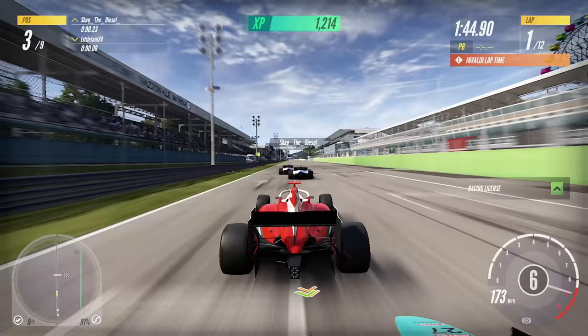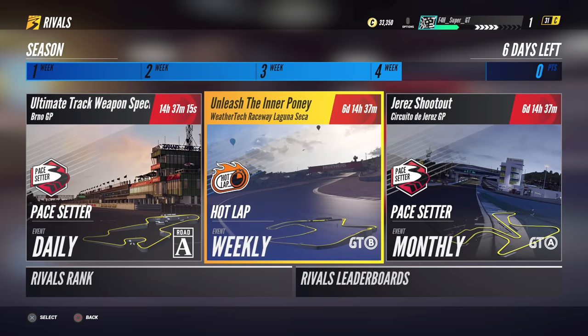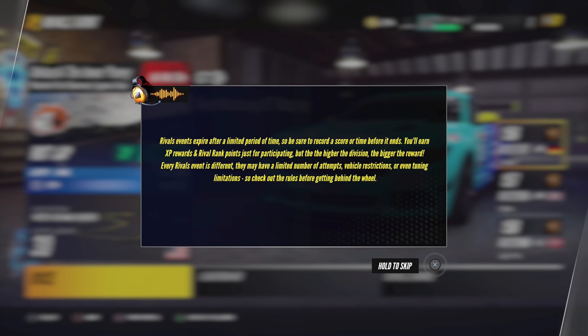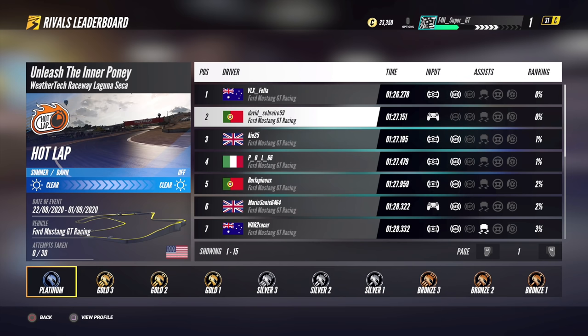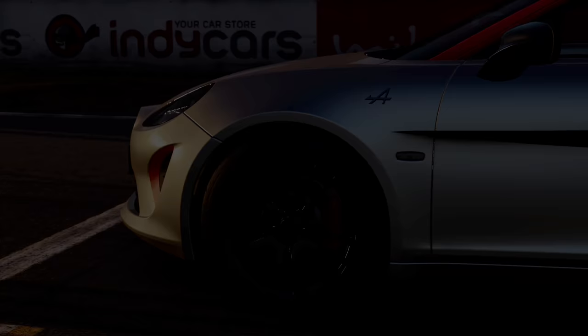Rivals mode is similar to multiplayer but you race against ghosts on your own. I found this pretty fun, especially the Ford Mustang rivals at Laguna Seca. A nice touch is the limited number of attempts - only 30 tries to set a lap. I actually like that because it puts pressure on each attempt. Of course you can practice in a custom event, but you have to deliver when it really matters across those 30 attempts.